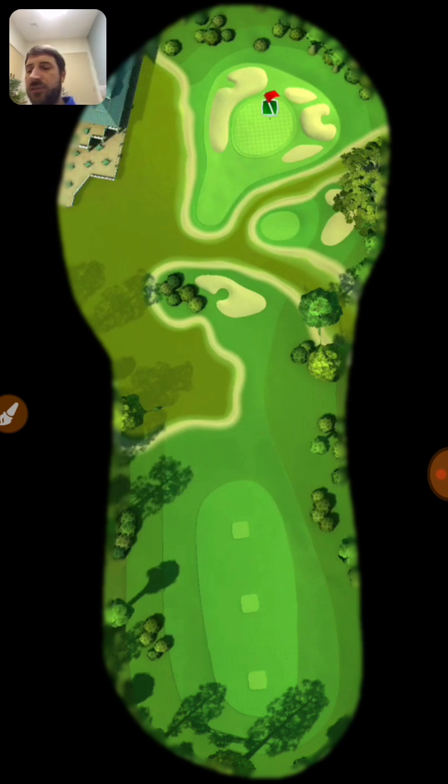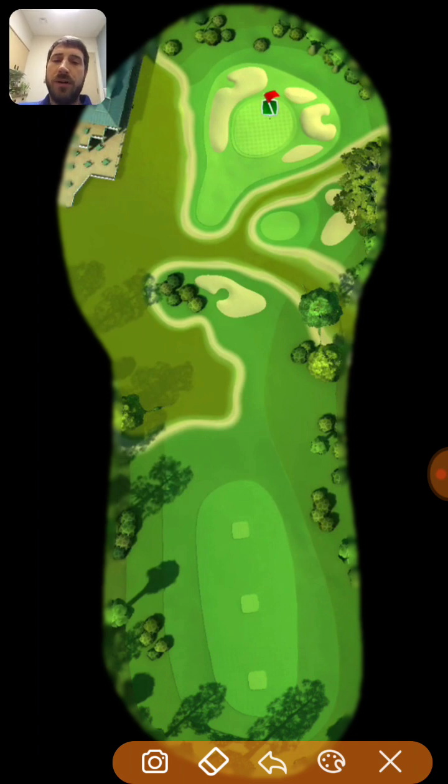Hole number six, Sunshine Glades — a par three. This one is pretty straightforward. Most people will be taking the skip shot off the little island towards the hole. This shot doesn't require much topspin or backspin — just sidespin. Make sure you get the elevation correct and adjust for wind push. It's a pretty easy par three to get the birdie, but the ace is also definitely a chance.